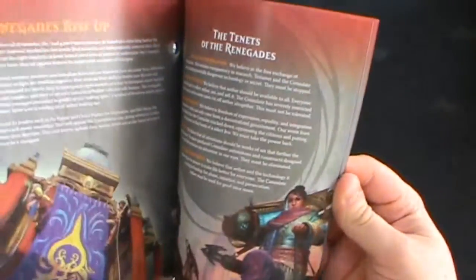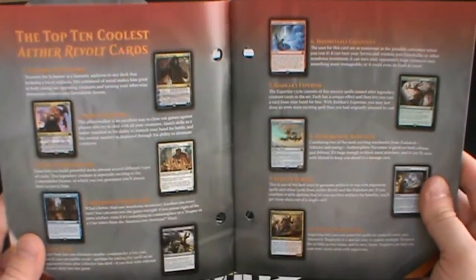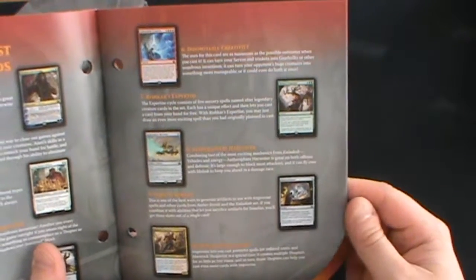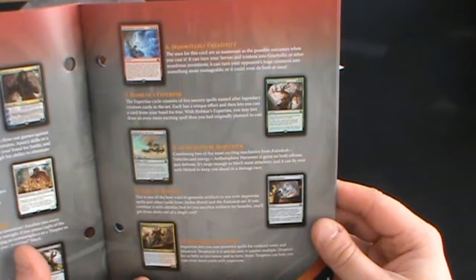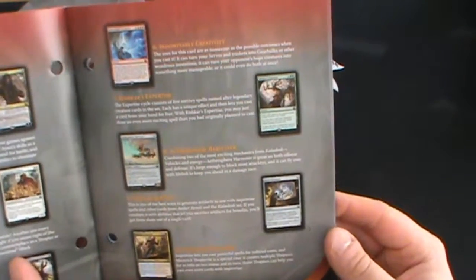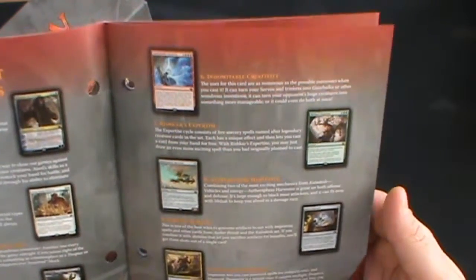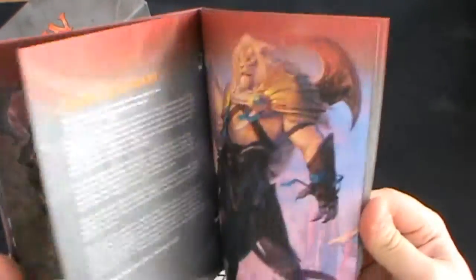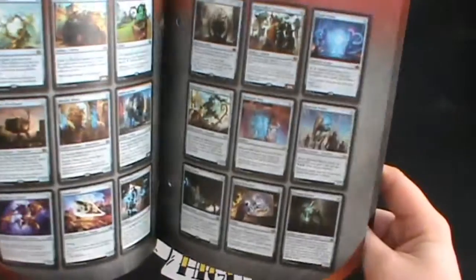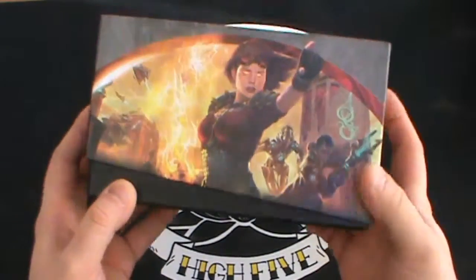Let's see what the top 10 is — they always have a top 10 list. So Tezzeret the Schemer is number one, Ajani number two, Sram number three, Mechanized Production number four, Fatal Push number five, Dovin's Veto, Rishkar's Expertise, Aether Sphere, Harvester, Servo Schematic. Really — why the hell is Servo Schematic in this list? And then Maverick Thopterist. They never show the masterpieces, they show the planeswalker decks as well which is unusual.